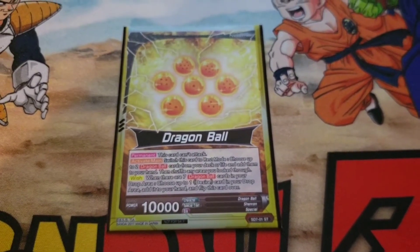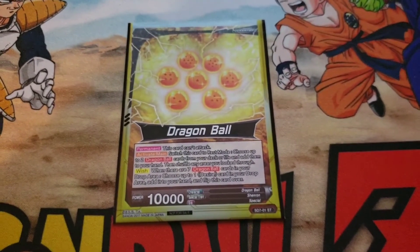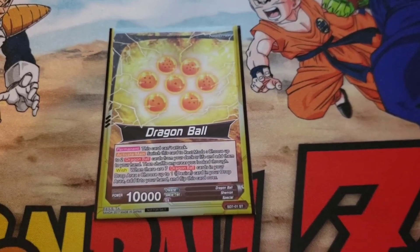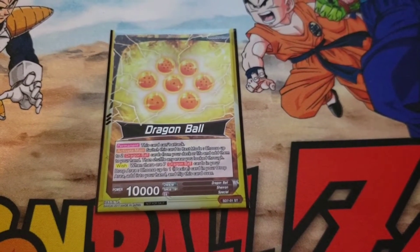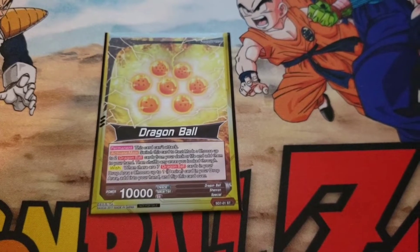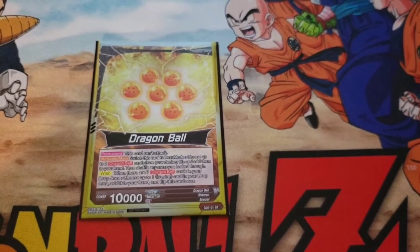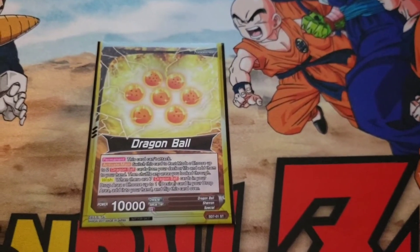This is the Kaba Barrage Shenron deck that you guys saw in that video. I apologize for my misplays and cheating, but it is what it is. Shenron is a very powerful leader — makes any deck viable or even possibly good, basically easy mode. The front-side effect: this card can't attack on both sides. Switch this card to rest mode, choose up to 2 Dragon Balls from your deck and/or life, and add them to your hand. When you have 7 Dragon Balls, flip this card over and you get a Desire card from your discard, which is really cool.